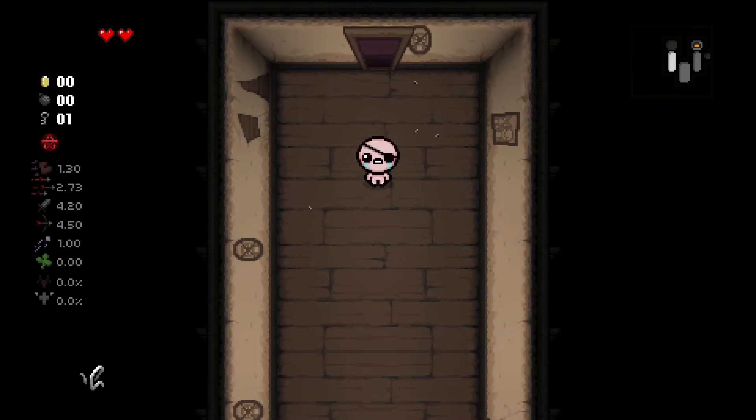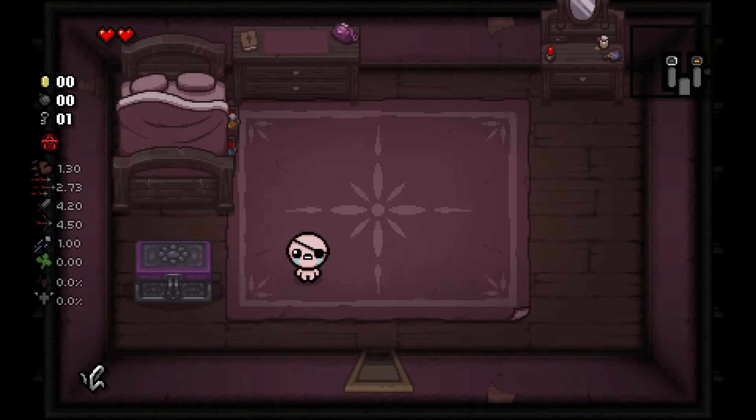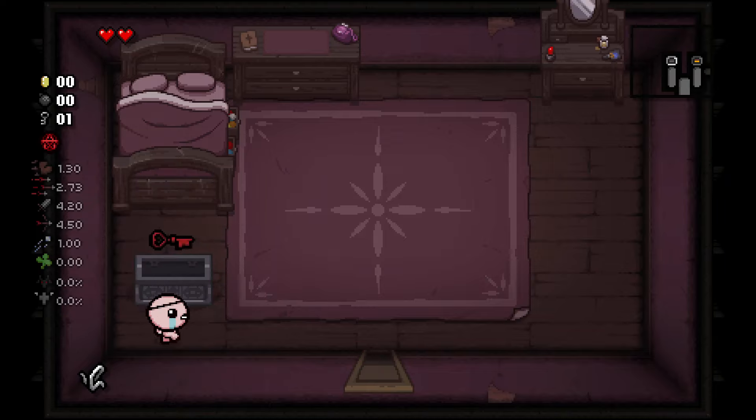Greetings everyone. In this video I will explain everything you need to know about red keys, ultra secret rooms, and red rooms. Let's start with the red key unlock first — it can be unlocked only on the home floor by unlocking the mom's chest. The first time you encounter it, it will always be a red key, so don't worry about that.